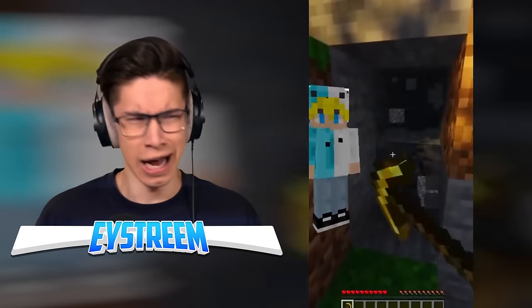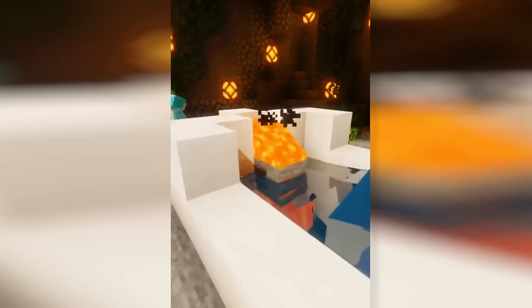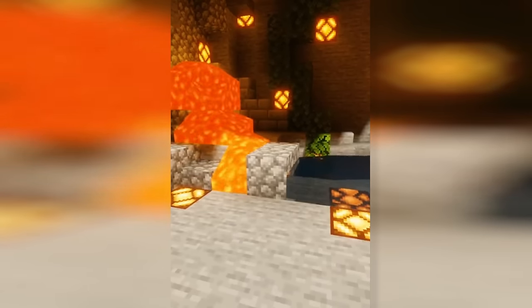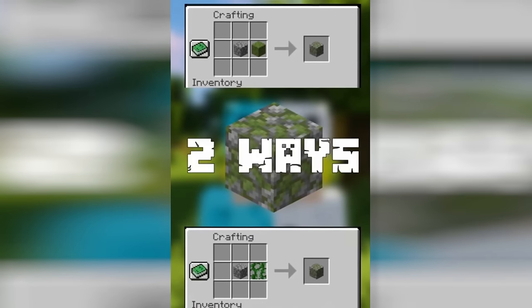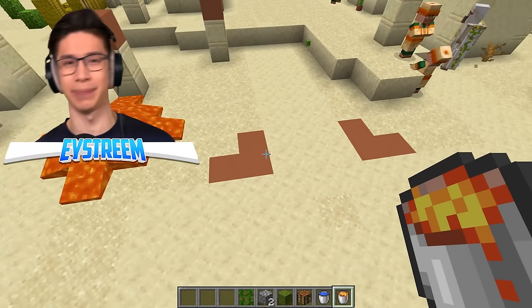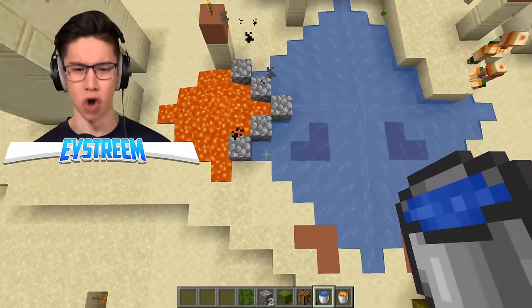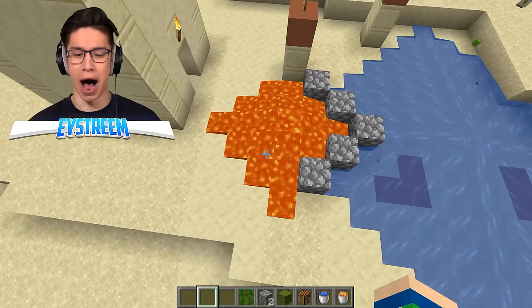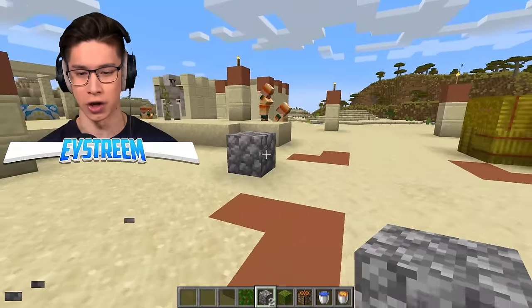Minecraft cobblestone can be obtained by breaking stone — everyone knows that. Smelting cobblestone makes stone, and smelting stone makes smooth stone. Stone is made by lava flowing on top of water, and cobblestone is made by lava flowing into the side of water. Ghasts are incapable of breaking cobblestone. Did you build your nether base out of cobblestone? Mossy cobblestone can be crafted in two ways ever since 1.17. I've been playing Minecraft for 10 years and I can never understand how you're supposed to make cobblestone versus normal stone.